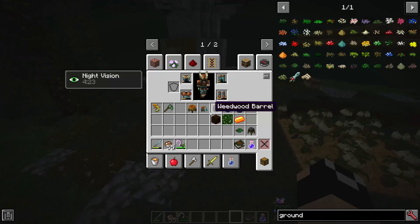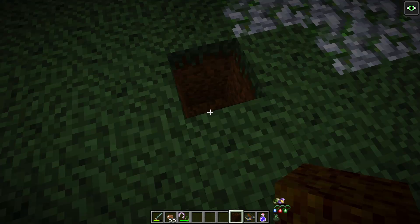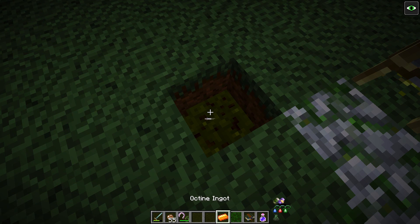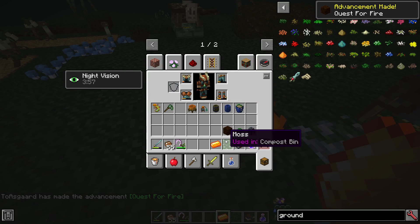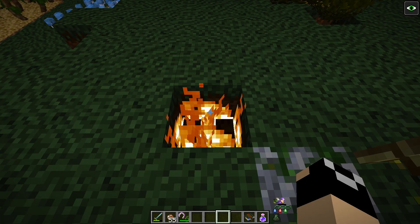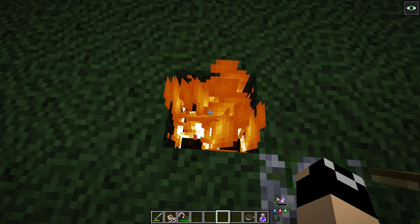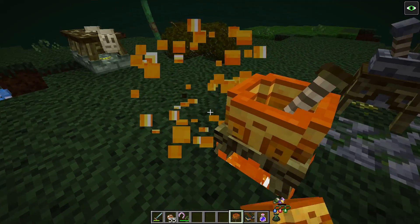To set up your Infuser, dig down two blocks and get some Peat, which is fairly common in the Betweenlands. Place it down, put a piece of moss on top of it, and take an octane ingot and light it on fire. You need the block form of moss obtained with shears, not the one harvested with the sickle. Any fire created on Peat burns indefinitely, just like netherrack. Really any fire source underneath is fine — if you're in the Betweenlands, peat is your go-to.